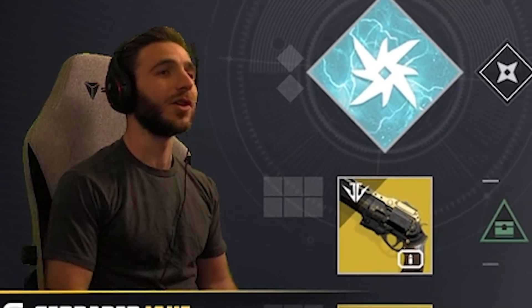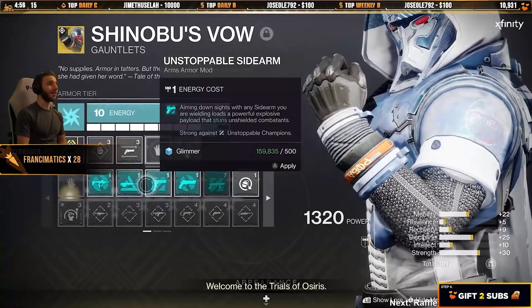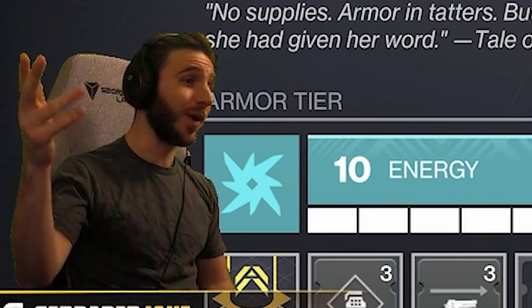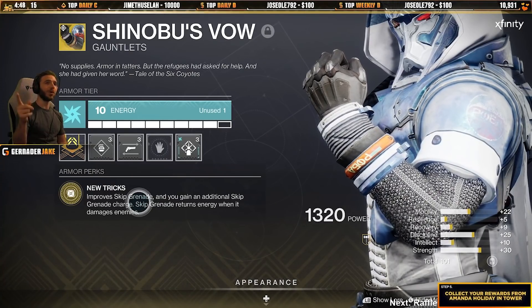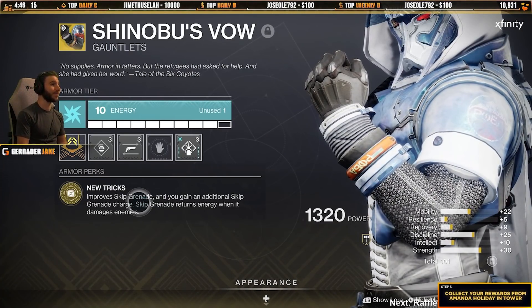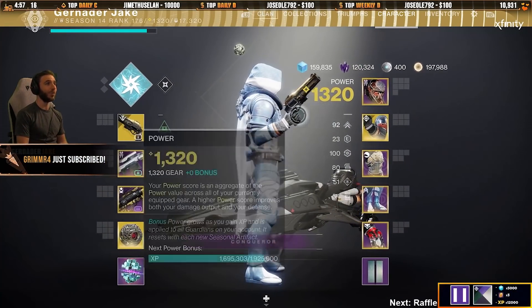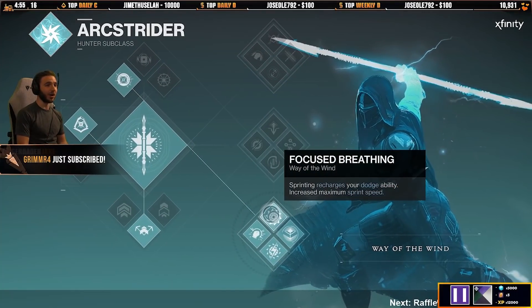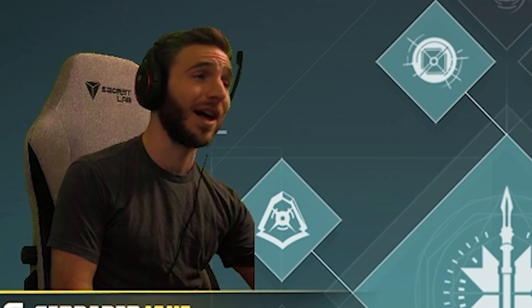It kind of feeds into itself. Shinobu's Vow gives me two grenades. And what's cool about Shinobu's Vow is when your skip grenades hit people, you actually get more skip grenade energy back. So I'm getting two grenades, more grenade energy every time I hit somebody with skips, Bombers for dodging, and high mobility with Bottom Tree Arc for even more dodging.